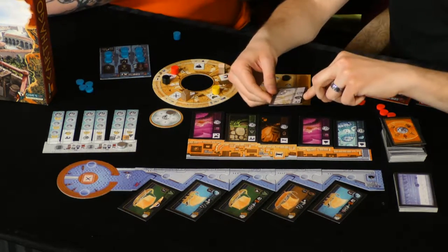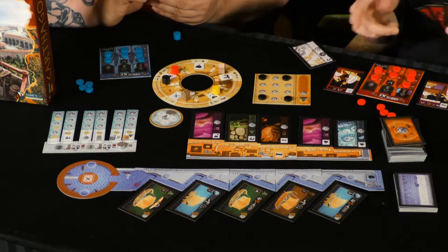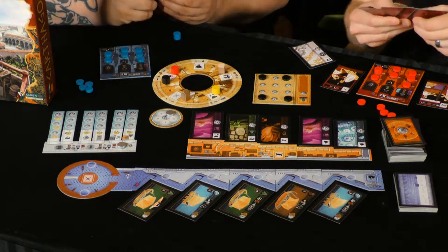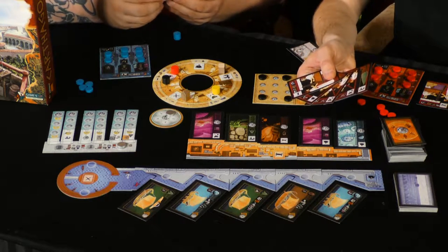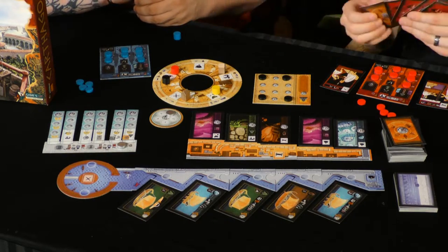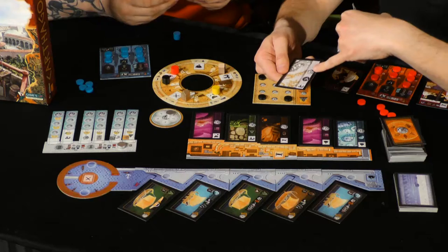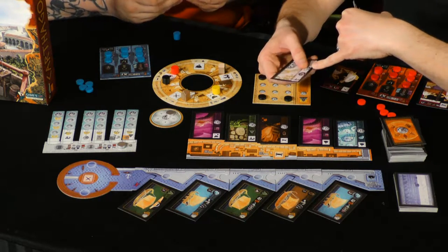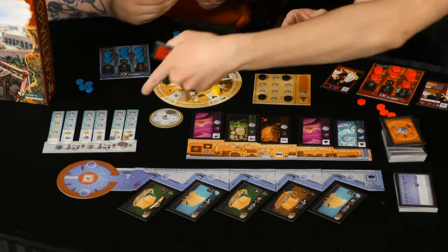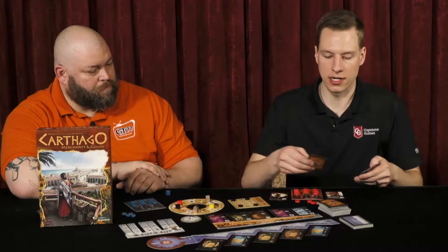These cards are important because they have an action symbol on them. For example, the cross swords is an action, and you only have one at the beginning of the game, so you've got to watch your card play. Cards have three uses: an action, a goods type, and a cost or price point if you're trying to pay for things. Like if I want to put a marker on the achievement board, it costs me money. There's a lot going on in this game, as you can tell.